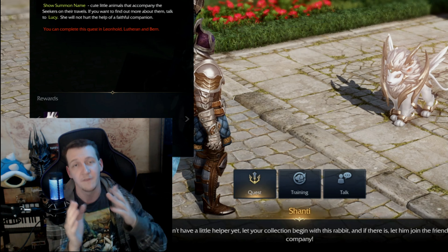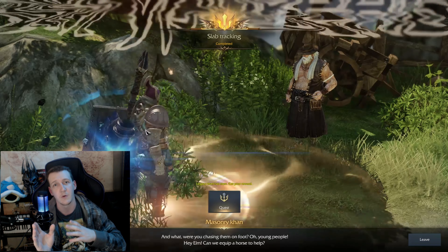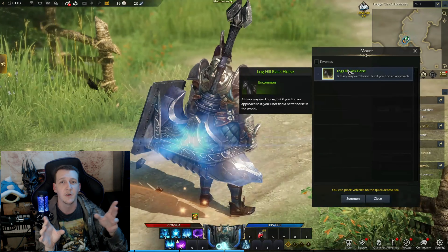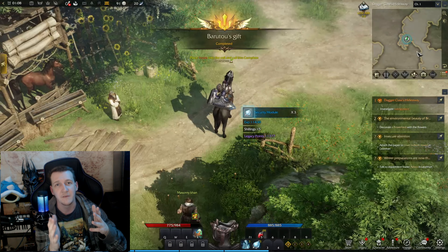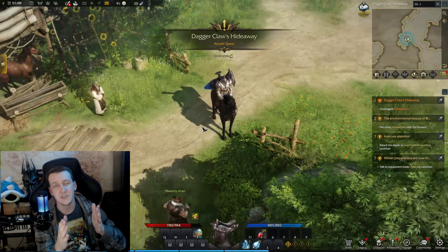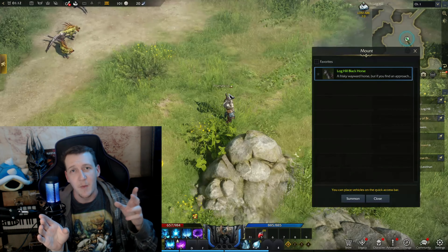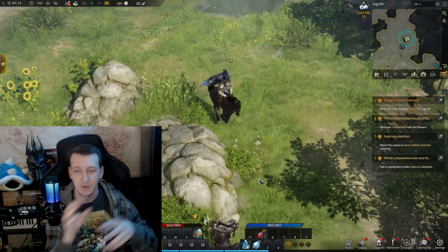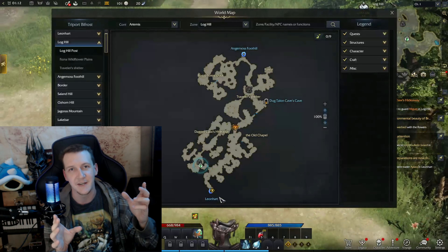Our first ones of each — to get the mount, basically just follow the storyline and they're going to go ahead and give it to you. You've got your choice of brown, black, or white horse to choose from. They actually don't look that bad — the modeling was done really well. It's your trusty steed, basically just like in any other MMO. Mounts make you go faster and travel a lot quicker, which is always a good thing because you get tired of walking around.